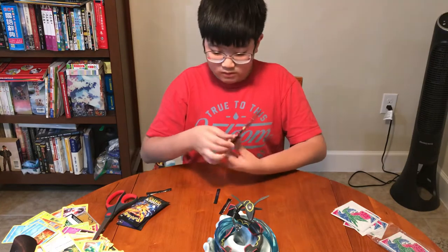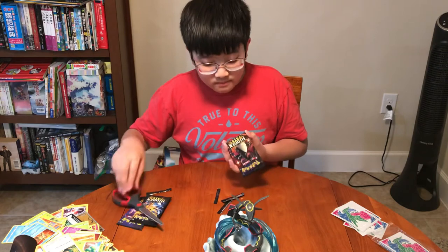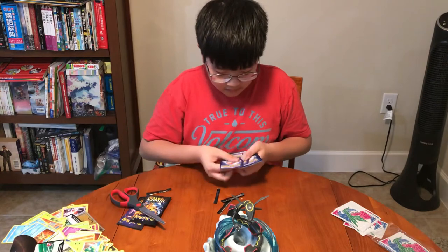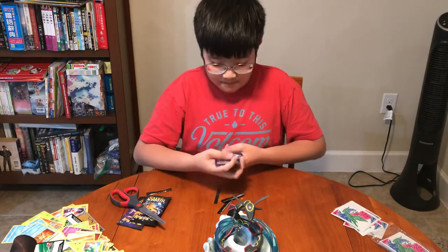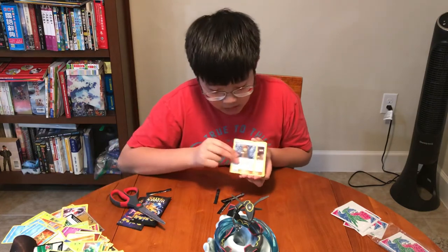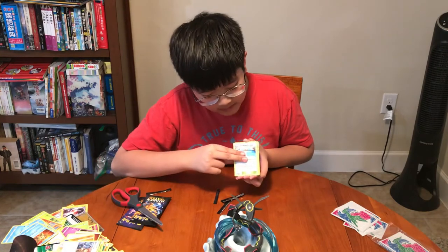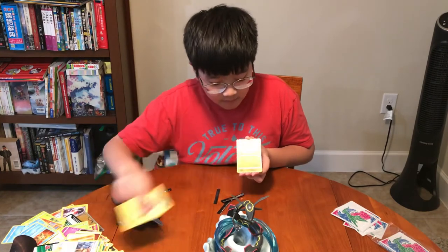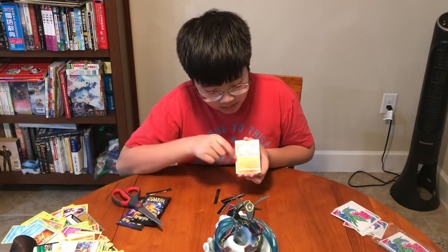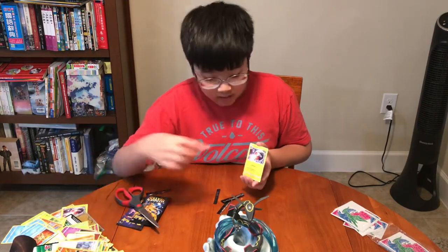Let's get to our new chart pack. Here we go — here's the gold, one, two, three, four. Dark Energy, Brock's Grit, Koga's Trap — oh I like this — Misty's Cerulean Gym, Ekans, Voltorb, Geodude, Pikachu, Clefairy, Cubone reverse holo, and an Electrode non-holographic.